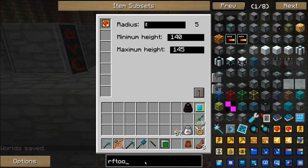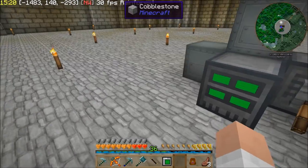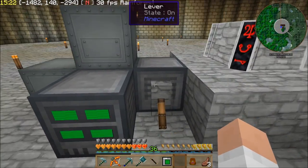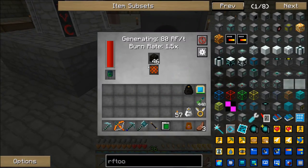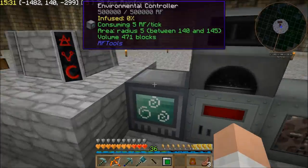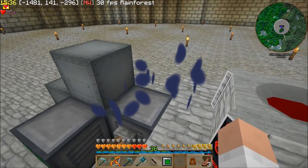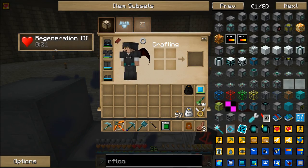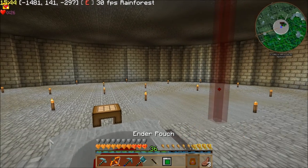I showed you the recipe for the environment controller. It is quite expensive to make, but it is worth it. I have the radius turned down to the minimum and the height turned down to the minimum so that it doesn't require as much power to make it work. I've also got it set so I can toggle it with this lever. When I turn this on, I get a nice little effect above it, and even more importantly I get regeneration 3, which is perfect.